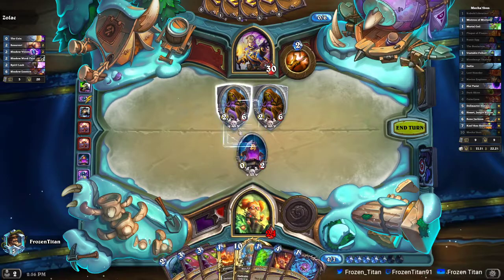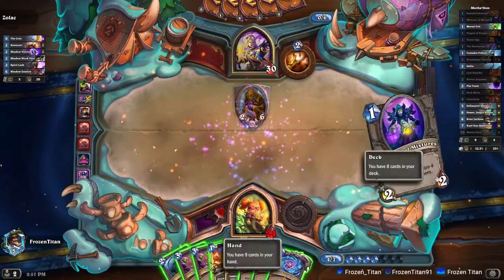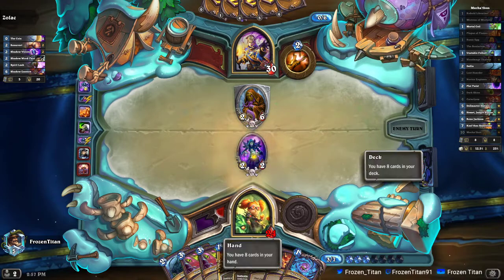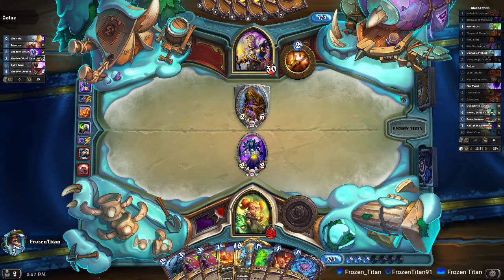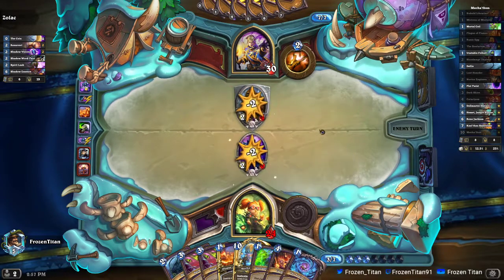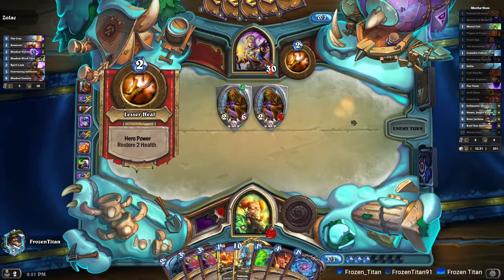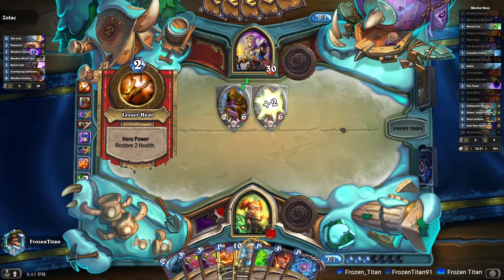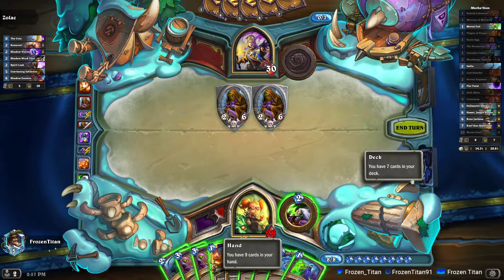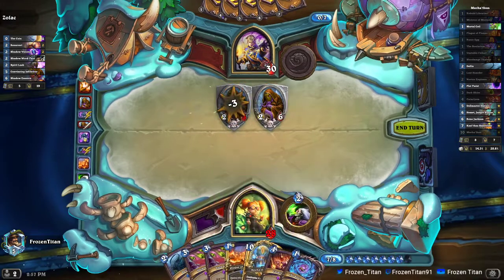We'll get into that discussion as we get a little closer. Let's go ahead and Plague of Flames here. Find another Mistress and play that out. We've got eight cards in the deck left, so worst case we can Solarium to get three of them out. We just need to last about three more turns with how aggressively we could use Life Tap. He's not threatening us on board very hard, so we feel pretty confident. Let's go ahead and double Fell Bolt.